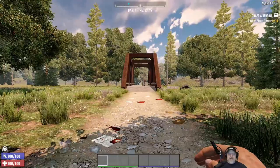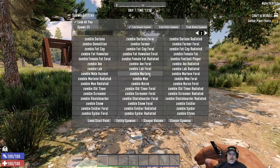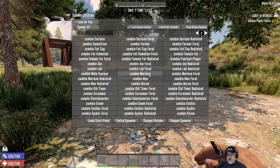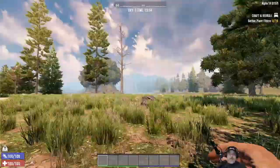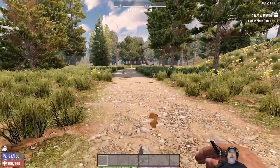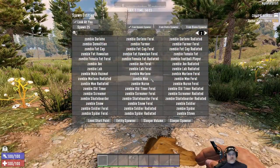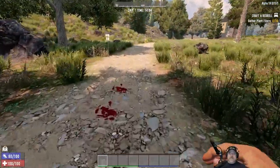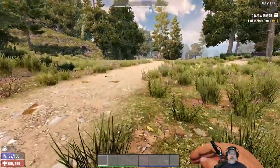It wouldn't necessarily be easy but you could potentially do it — not a guaranteed death. Here's Marlene. She looks similar to how she used to, and I think we can outrun her — she was slow enough to outrun in Alpha 18. Oh yeah — Marlene is definitely one you can outrun. Zombie Mo — that's Edgar. We can easily outrun him; he's not a problem at all, but like Hawaii 5-0 you don't want him to hit you and he is kind of hard to kill.